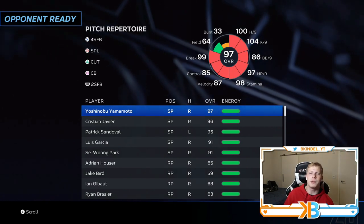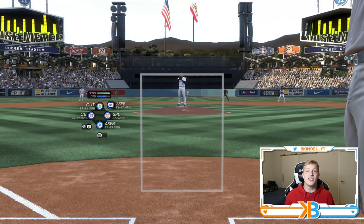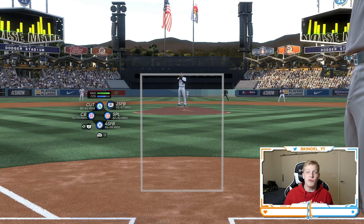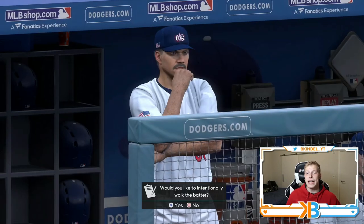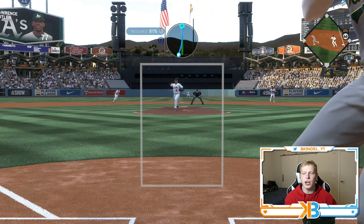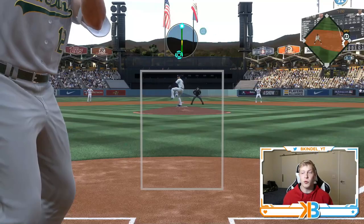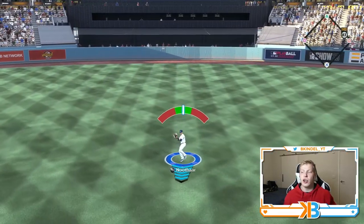We'll go with Yoshinobu Yamamoto. We're the home team, P5-ing a pitcher, he is starting out on the mound. Because we're going to probably be winning, we don't have to pitch the bottom of the ninth — it's just going to save time. You usually don't quit out of this, you just want to strike out batters. To make it faster, I always intentionally walk the first guy of the inning, and then on rookie they're not going to be very good — you're going to get a ton of strikeouts.